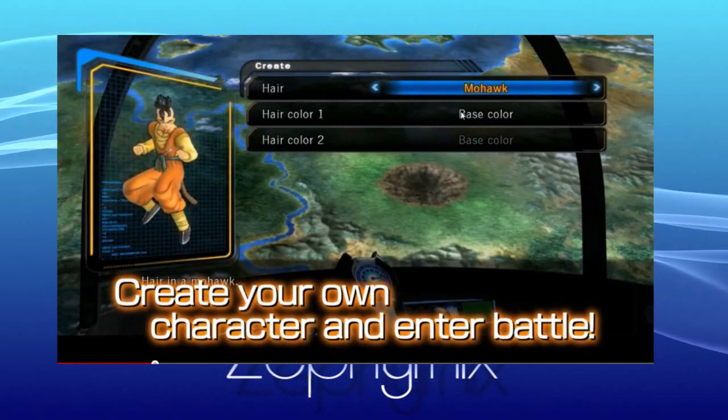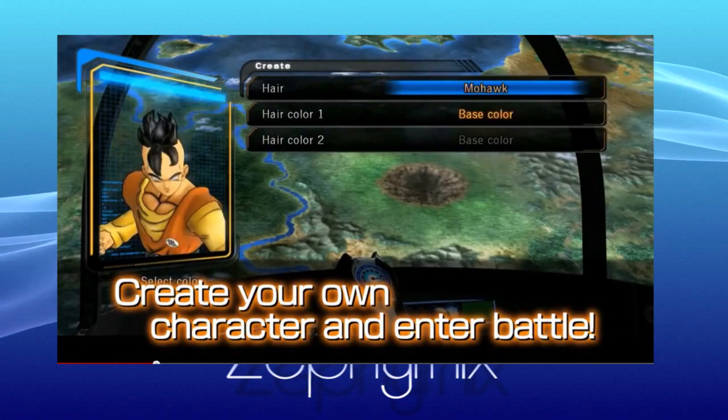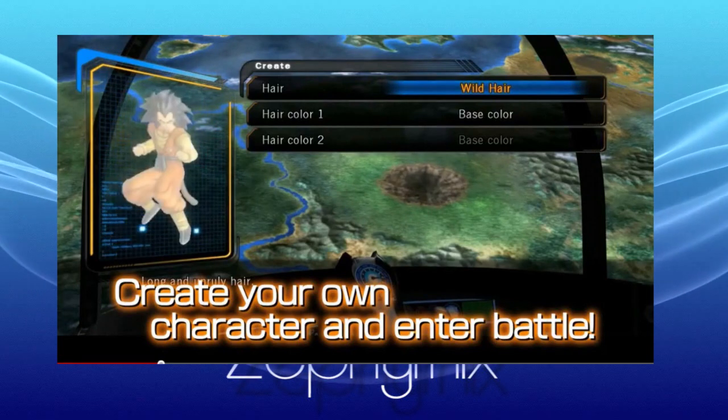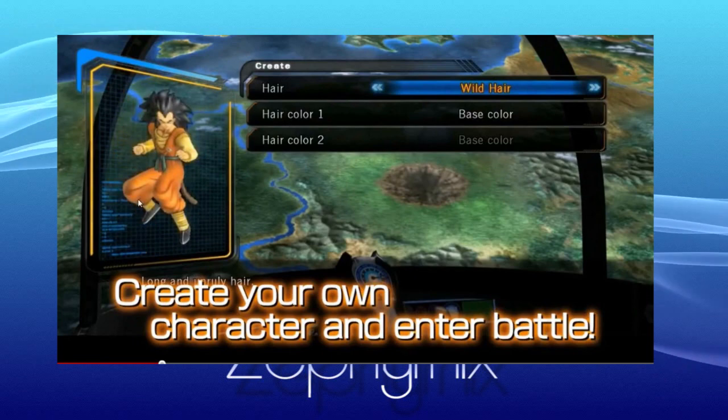This one's called 'Mohawk,' and as you see it gives him a Mohawk. You have different colors you can change the hair — hair color one and hair color two, which is actually pretty interesting. They also showed a different hair option: 'Wild Hair,' which looks very similar to Super Saiyan 3.